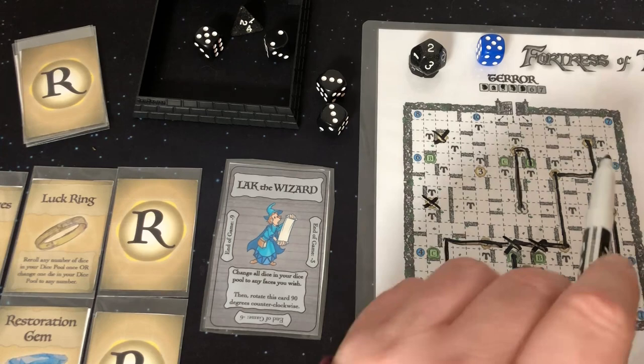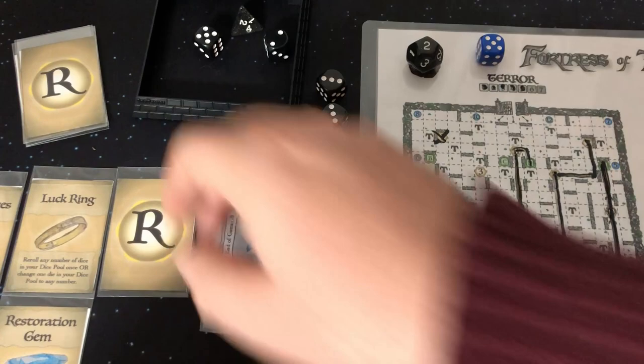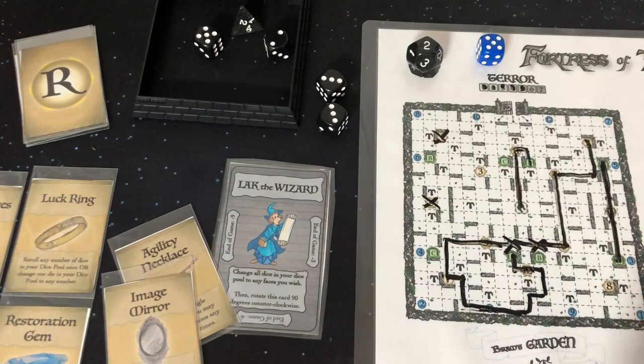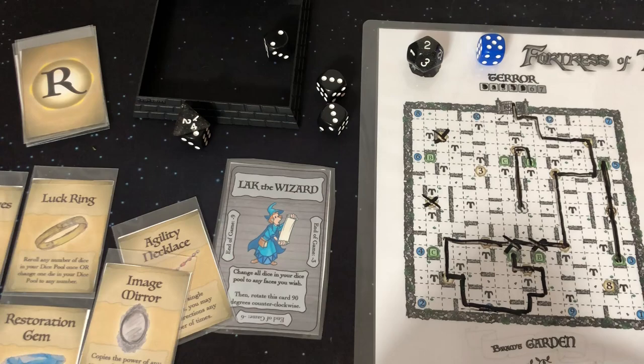We're going to use our Image Mirror to reproduce our Agility Necklace — during a single move, you may change direction any number of times. We're going to move five plus four is nine — one through nine. We're out! Normally, once you get to any of these arrows up here and then one of these three exits, it's an automatic out. But we made it. We finished round one — once you escape, it's done.